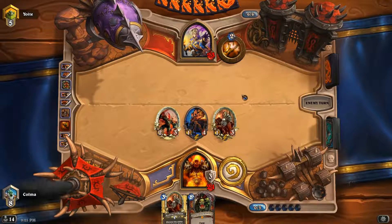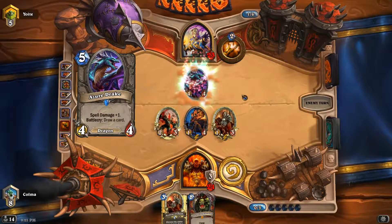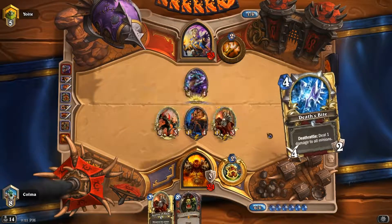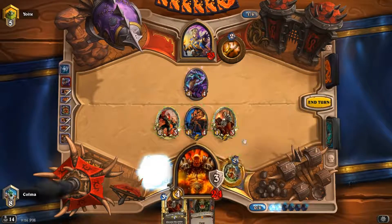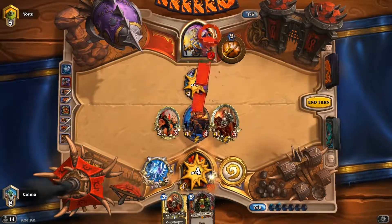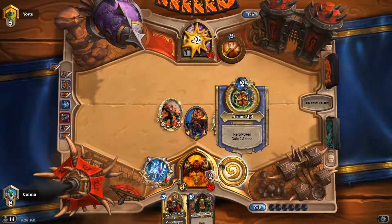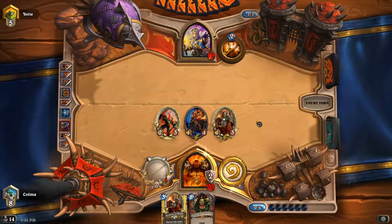I just hope that no Cabal Shadow Priest arrives. Maybe we could draw a Whirlwind. Okay, good. Come on, we need something. Oh, Deathrattle! That's actually quite perfect. I'll definitely take that. Face. Yeah, things are looking excellent. And we'll finally get some card draw going.